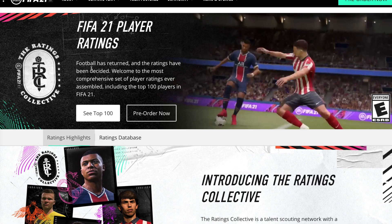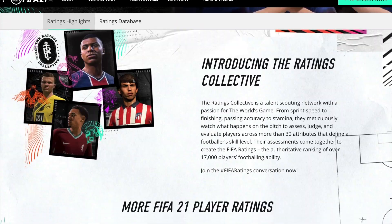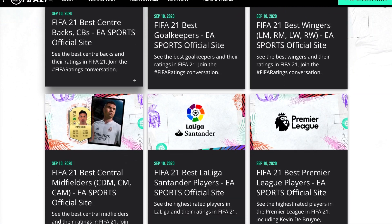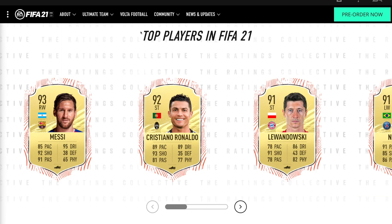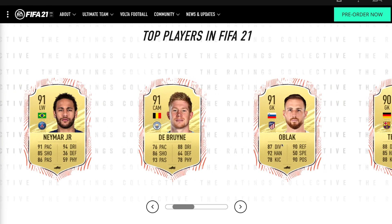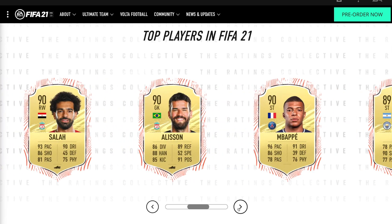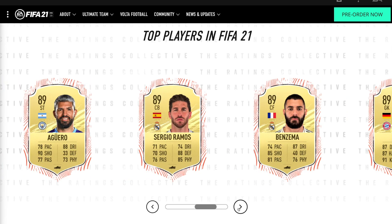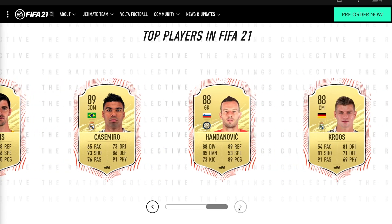Now let's take a look at the FIFA 21 player ratings. EA announced the top 100 yesterday — some downgrades, some upgrades. The highlights: Messi at number one with 93 overall, Ronaldo number two with 92, Lewandowski number three, then Neymar, De Bruyne, Oblak, Ter Stegen, Van Dijk, Mane, Salah, Alisson, Mbappe, Aguero, Sergio Ramos, Benzema, Neuer, Courtois, Casemiro, Handanovic, and Toni Kroos.